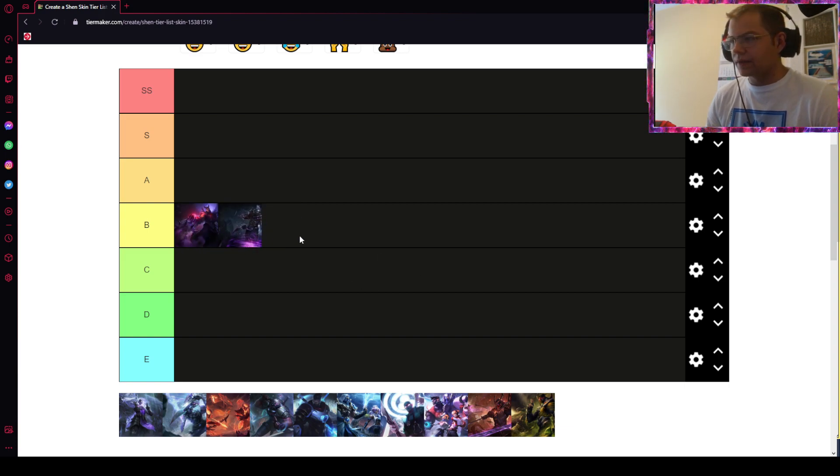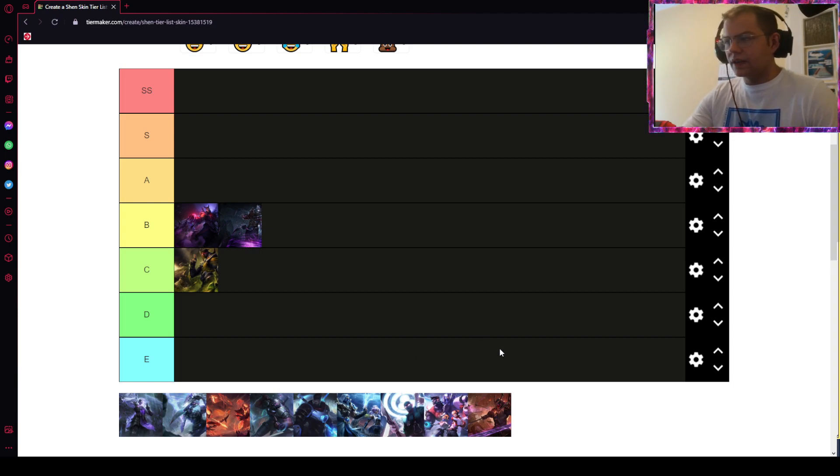Bloodmoon is actually pretty okay — no particle changes in the skill effects, but a nice splash art, a little bit better than the base Shen, so it remains B tier. Yellow Jacket doesn't have any particular changes except for the outfit — he's wearing a yellow jacket. Basically all the skills are the same, just the appearance changes.